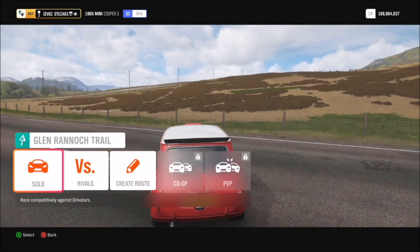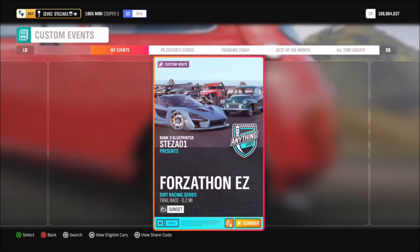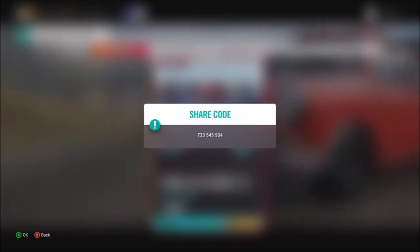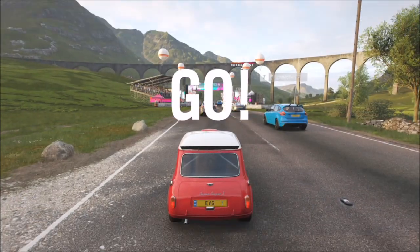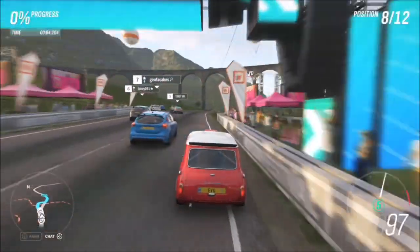I went to the Glen Rannoch trail and created a race for you. Go to custom events and type in a share code — the share code for this race is 733-545-904. It's a nice easy 0.2-mile race, so it'll be over and done within about 10 seconds. Just do this one twice and you've completed the first Forzathon challenge.